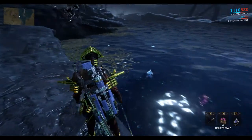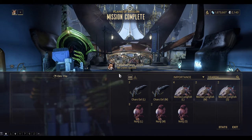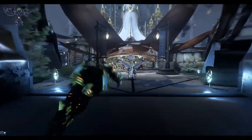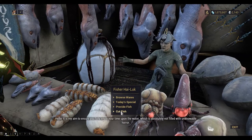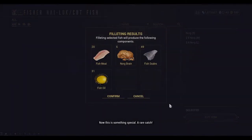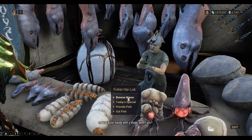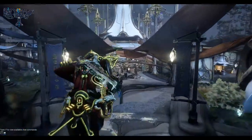That's probably all we need for that one. You can see I've got six of them in total. So now we can go back to Fisher Hai-Luk and cut the fish. Each Norg that you cut, you'll get a Norg brain — six Norg brains. Okay, that's the end. Thanks for watching, I'll see you next time.